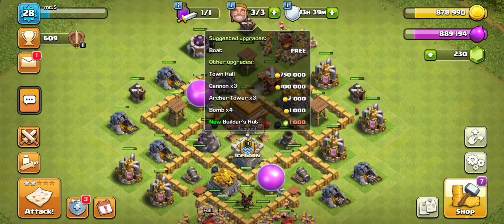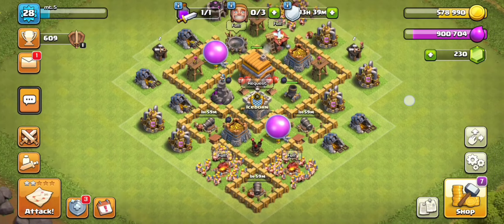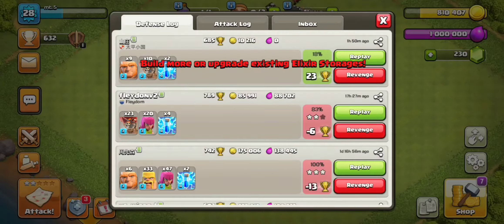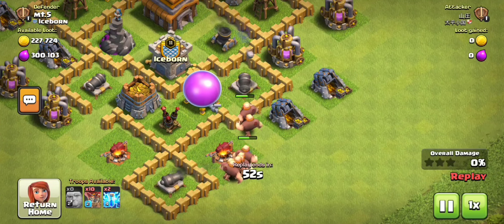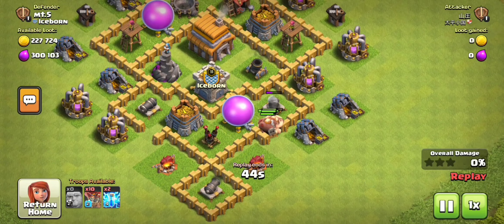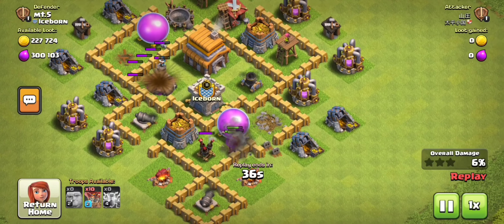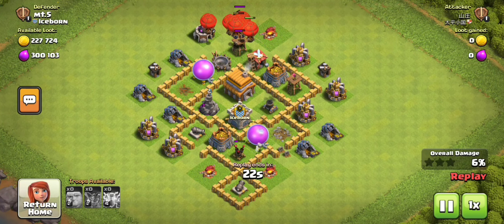I actually kind of want to do something else. We did half of the accounts the normal-ish way, but I want to do the other 5 — excluding 2, because I already have 8 and 10 — in a different way. I want to create each account, get it to the Town Hall it needs to reach, and then move on to the next. For example, create an account and rush it to Town Hall 6, then another account rushed to Town Hall 7, then another rushed to Town Hall 9.